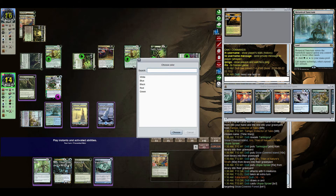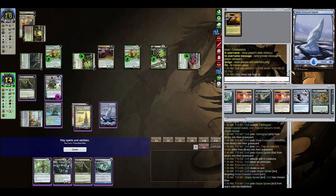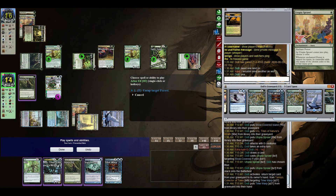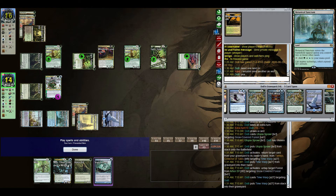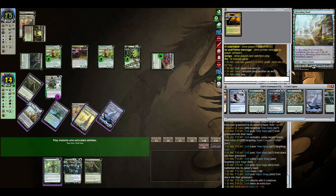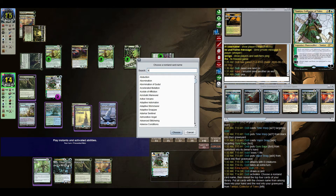Utopia Sprawl was actually a good draw here — we now have access to six mana. I'm targeting Time Warp with Tamiyo. There we go — we got our free turn. I'm going to Vapor Snag the Gyre Sage. Unfortunately we still have no real threats, so even though we were able to get our Time Warps, we just don't have a threat, which is a problem.